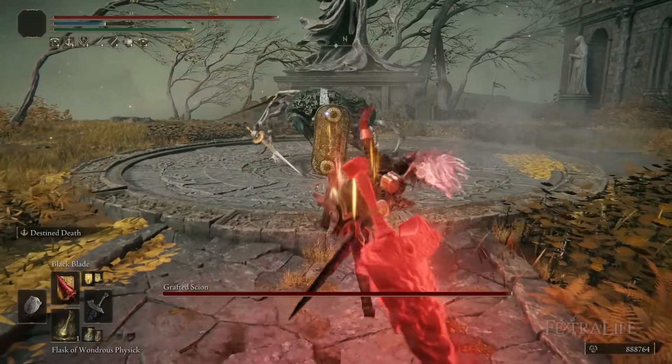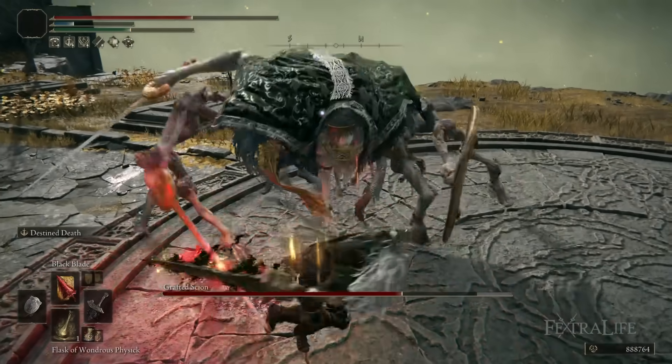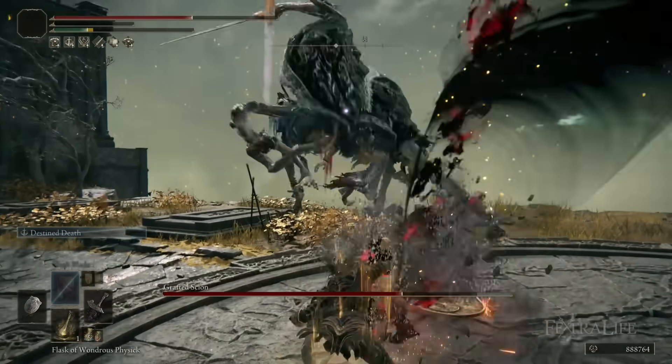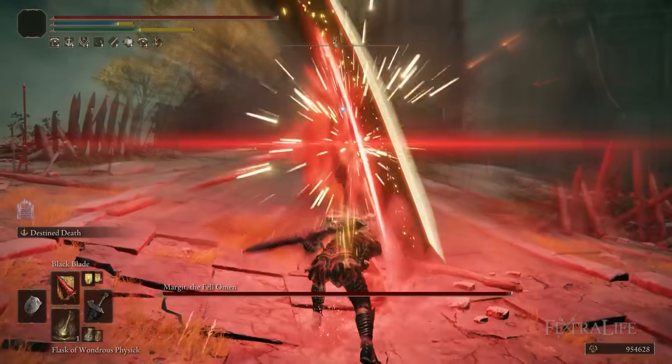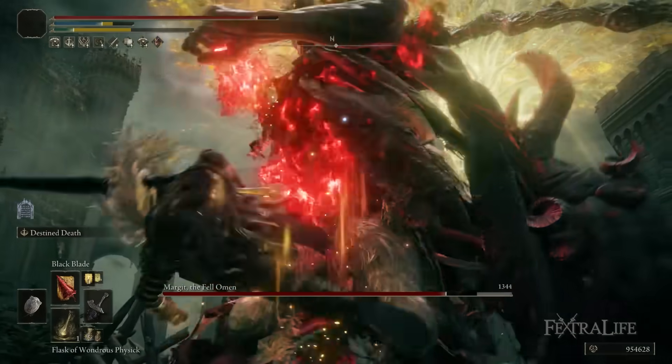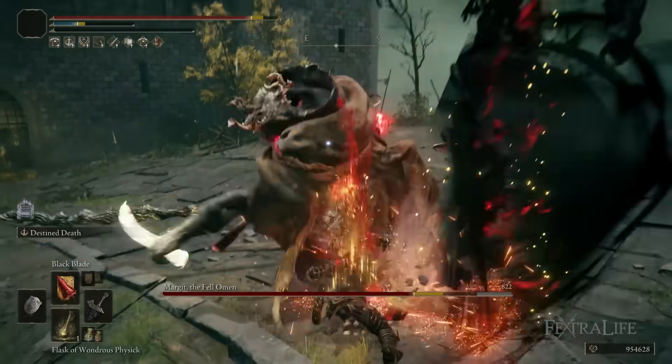In this Elden Ring video, I'm going to be showing you my Black Blade build. This is a New Game Plus build that focuses on the use of Malaketh's Black Blade, his armor, and the Black Blade incantation. You can actually use this for a little bit of NG, however the amount of game that'll actually be left by the time you grab this weapon kind of makes it primarily an NG Plus weapon.